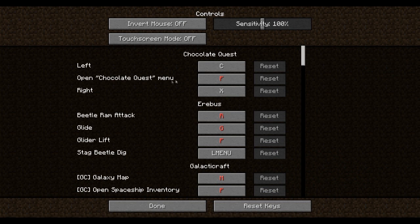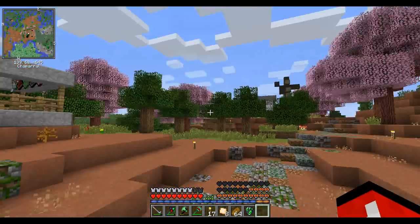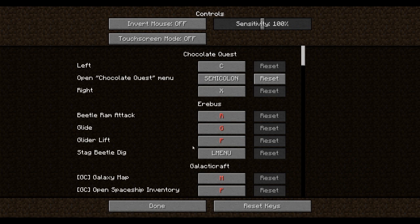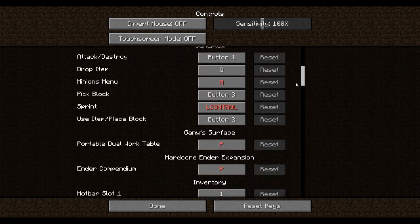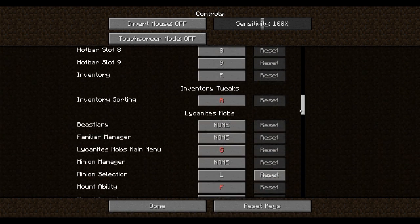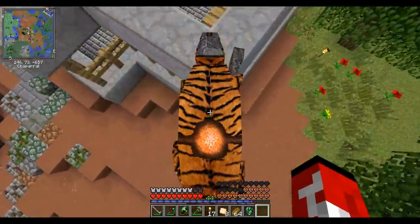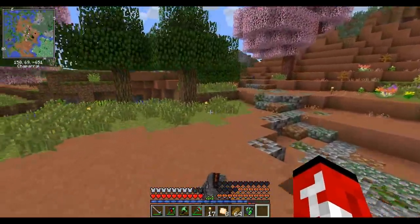Is F used for something else? I'll put that to a different button. He doesn't have a special attack unless F is still taken. I don't care if it's already taken — why does everything use F?